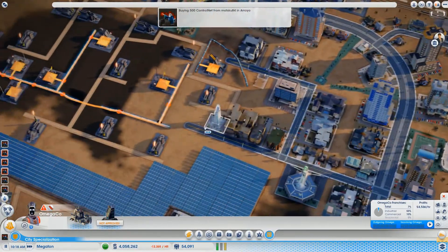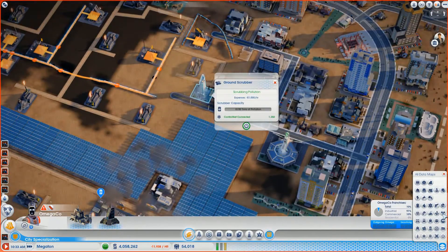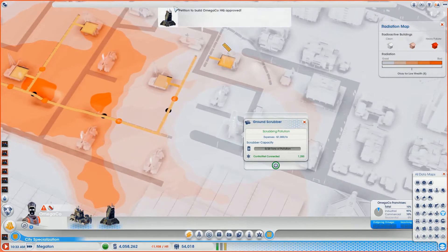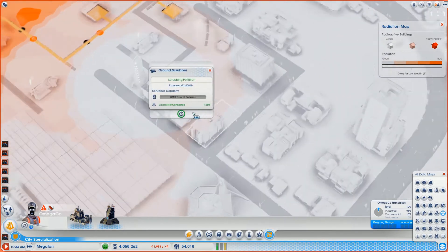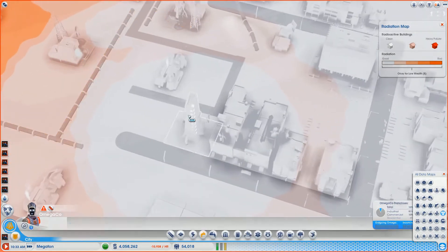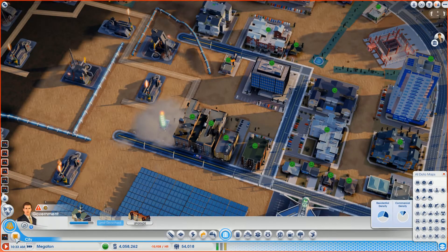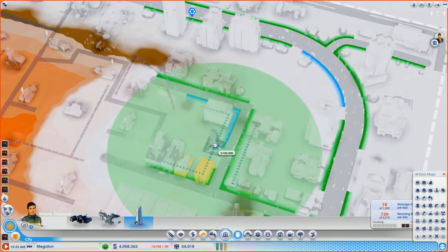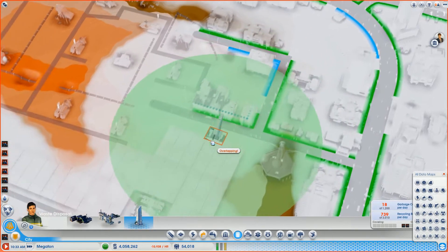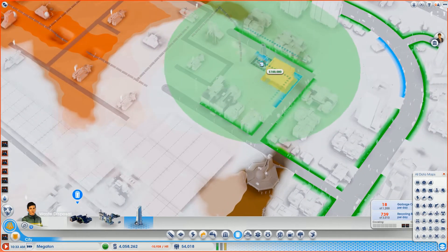17... getting there. This one is almost empty, so it could be prime time to destroy it or move it. Yes — Omega Co. has been approved! I could move it over here or over there... shut it down. It just puffed away. Let's do that later — I need the scrubber first. It doesn't fit between those two.